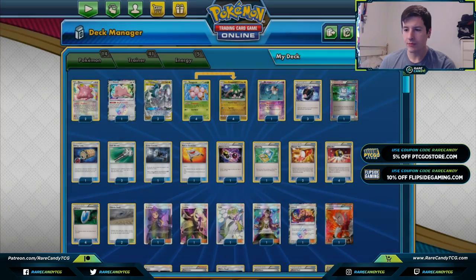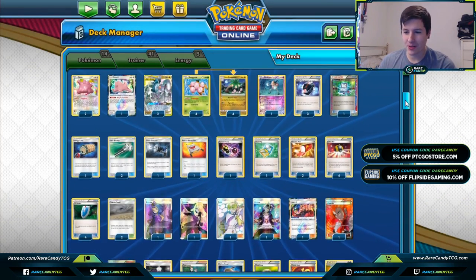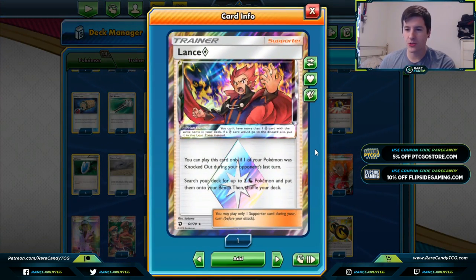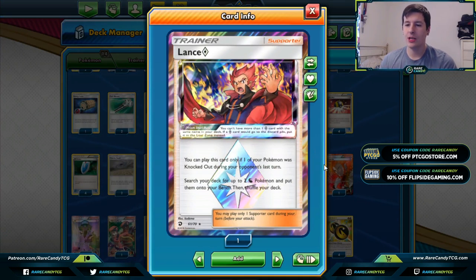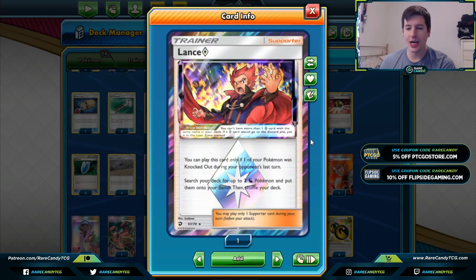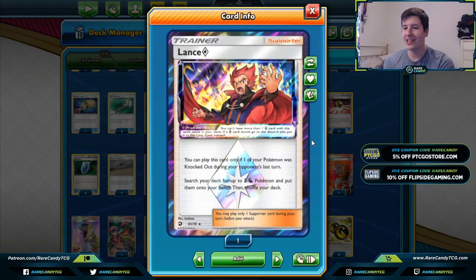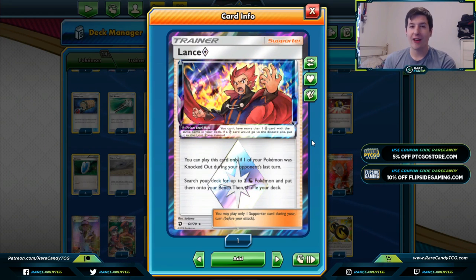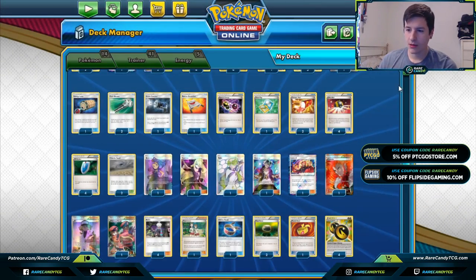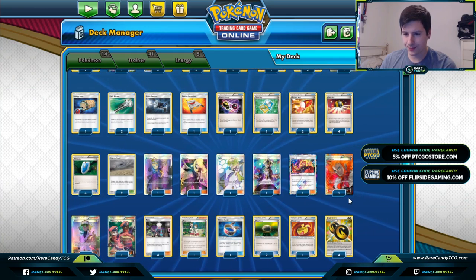We have one copy of Lance Prism Star, which lets us search our deck for up to two Dragon Pokémon and put them on the bench — but only if one of our Pokémon was knocked out during our opponent's last turn. This is another way to get Alolan Exeggutor into play without having to go through Exeggcute, which is really good. We also have the one Lysandre, one Guzma split in the deck.